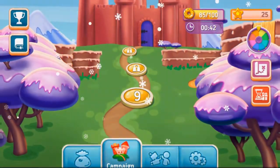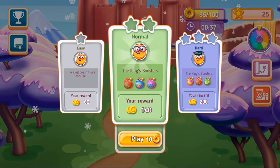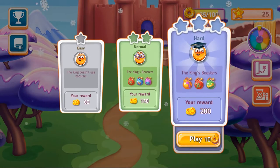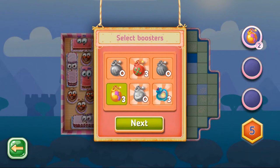Choose the difficulty of the king you play against before each match. The king doesn't use boosters on the easy level. On medium and hard difficulty levels, you will see the king's available boosters. Remember, the harder it gets, the sweeter your reward will be.